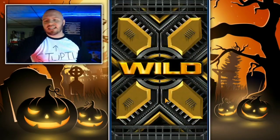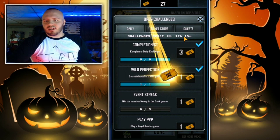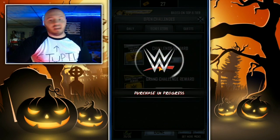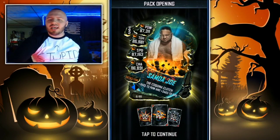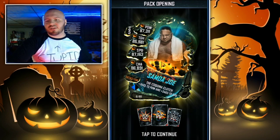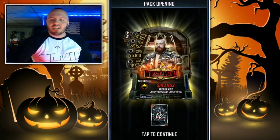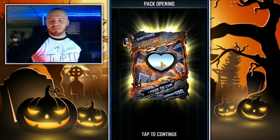Alright guys, ready for this? Grand Challenge reward pack. Will I get a SummerSlam 19? I really hope so. Let's find out in 3, 2, 1! I do not get a SummerSlam 19. I get two Cataclysms, a WrestleMania 35, and also a Shattered. So I get Samoa Joe first there, a Cataclysm Toughness enhancement, 35 Sheamus, and a Shattered Charisma to wrap that up.